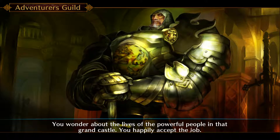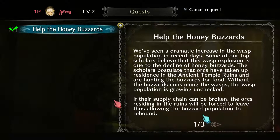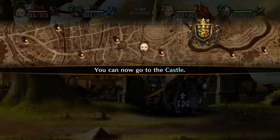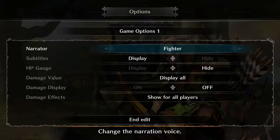This narrator is getting a little droning, so let's skip through and then we can actually change the narrator voice. You have these side quests too — just little tasks for you to go back into a dungeon. This one wants us to help the honey buzzers. Dragon's Crown Pro also gives you access to all of the narrator voices, including the Japanese voices. Even when you're creating a character, you can choose between English or Japanese voices for that character.